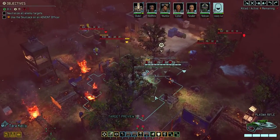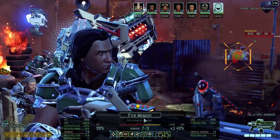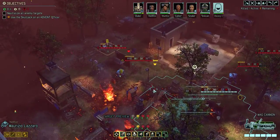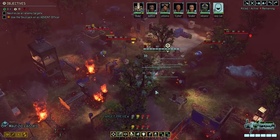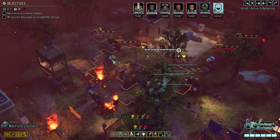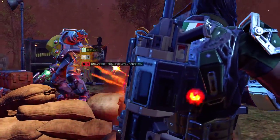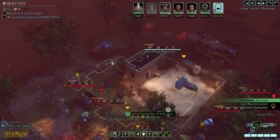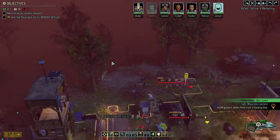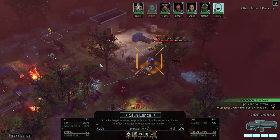What do I shoot then? Maybe instead of planning to... maybe I just kill the Andromedon. And then the Shadow might do some damage to somebody. So I guess I'm gonna have the Stunlancer attack it.